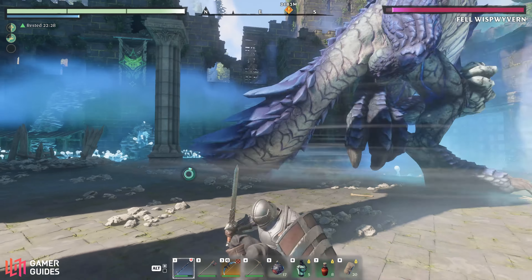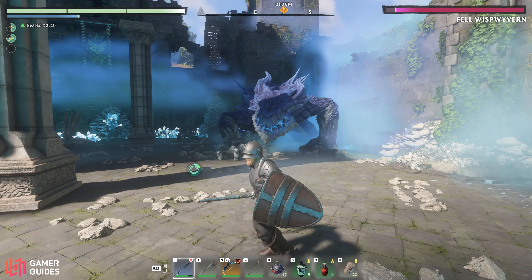The boss will also perform a tailwhip attack if you stay within melee range for too long, so be ready to dodge away from it on time.